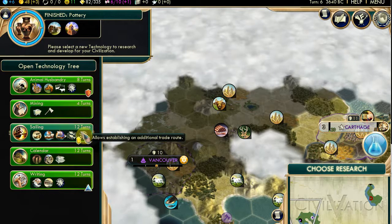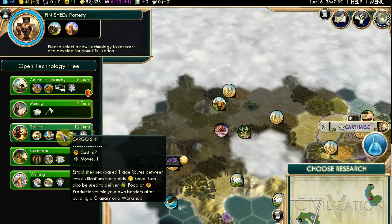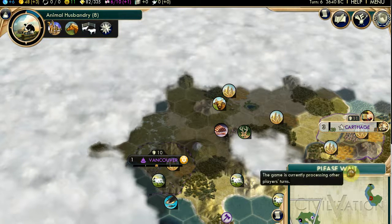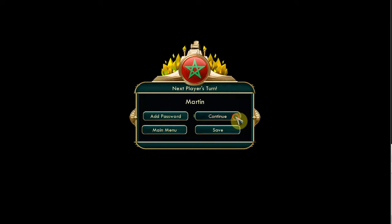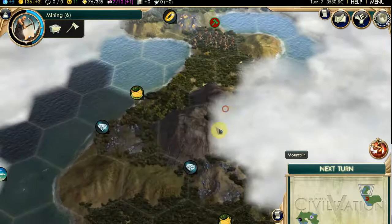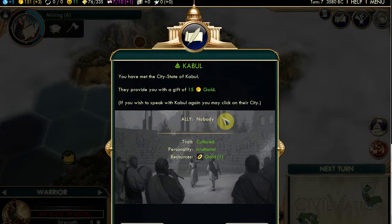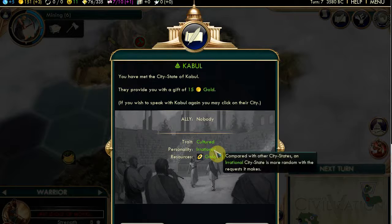Maybe you'll go for a settler next. I don't understand what I'm doing. If you go for writing, I've got wine - it goes well with writers. I'm tempted to choose animal husbandry - go on then. It's quick to research anyway. By that time I'll have settlers, or be ready to build them at least. I think super duper game players will probably criticise us, but we're playing it like beginners and that's fair enough. I just like the fun of it.